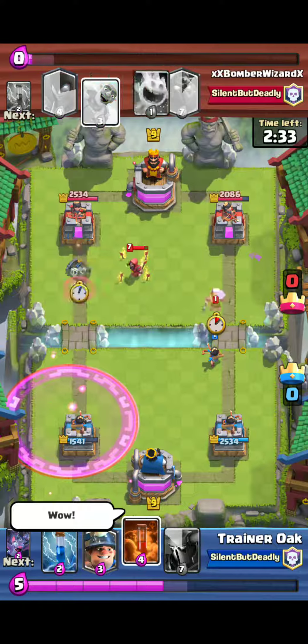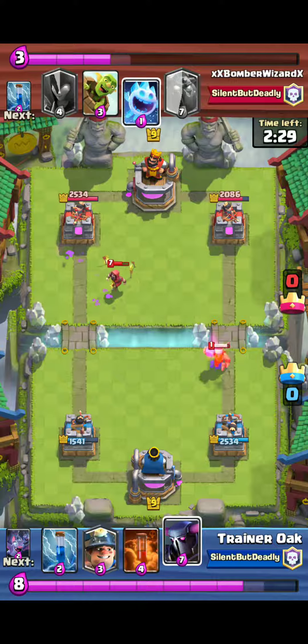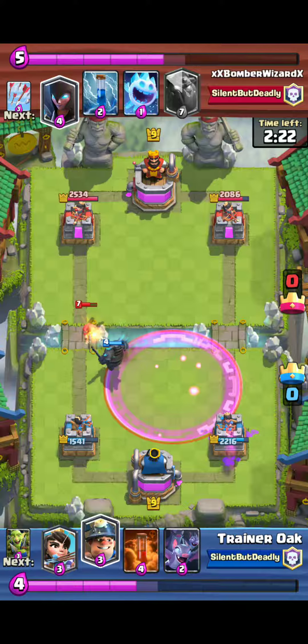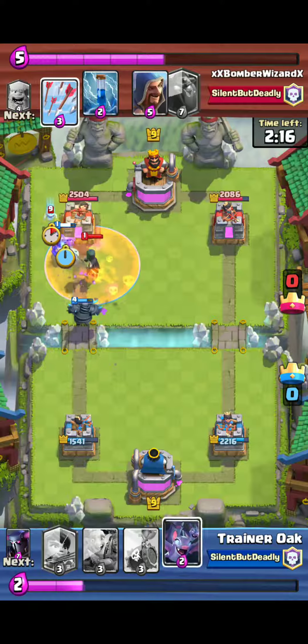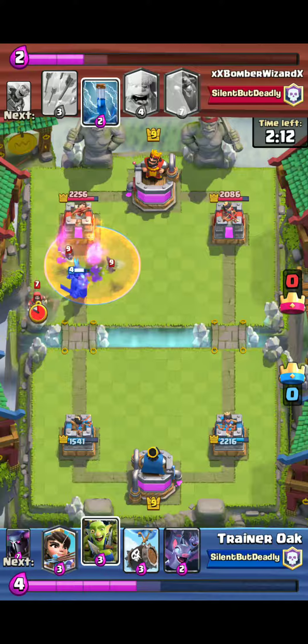Next up is the Knight. The hit speed goes from 1.1 to 1.2, so it's also slowed, but it's not going to have too much of a drastic change. Because it's a Knight, it's still going to act and function as a tank. It's not really used too much as a damage output — it's used to bait out opponents and make positive elixir trades.